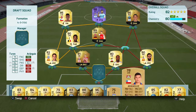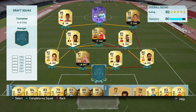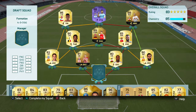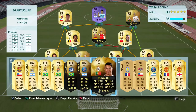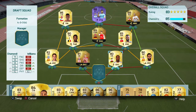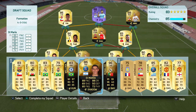We can no longer recruit any more players, but we can switch things around to try to pick up a bit more chemistry. We have these two great cards — of course we'll put Bale in if it means more chemistry. We'll put Otamendi there and see what happens.